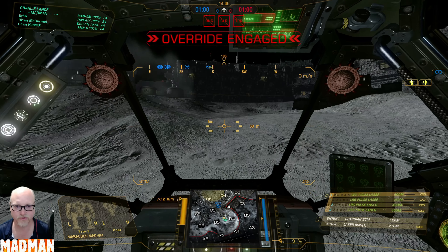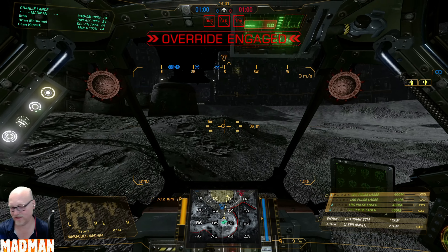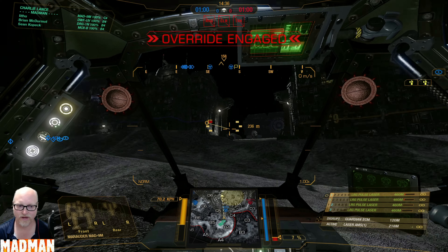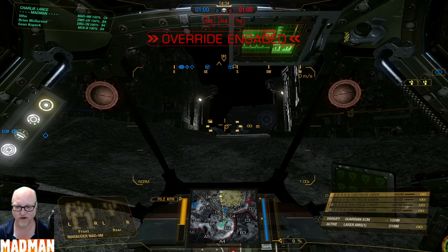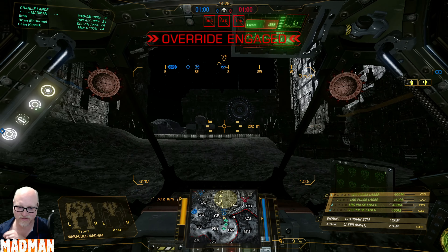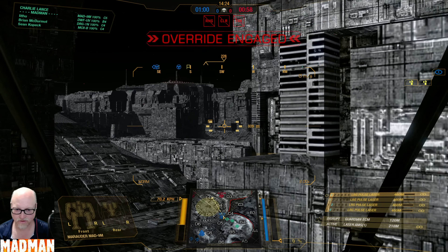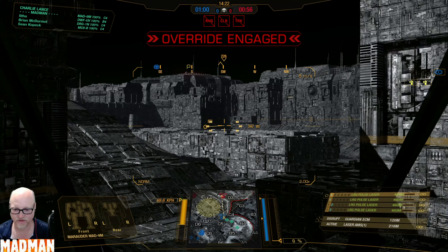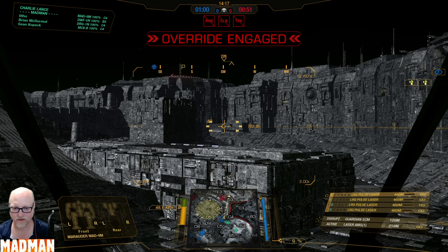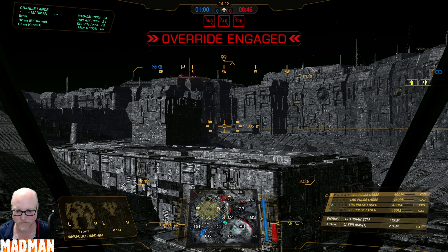Alright folks, round two. Here we go. We're going to try and stagger the pulses a little bit more. Like I said in the last match, I fire all four together when I have a target that's not going to be a target for long — if it's passing in front of a building, I want to get as much damage off as I can in one shot, then I'll do the double pulses. That was one prime example of a double tap.